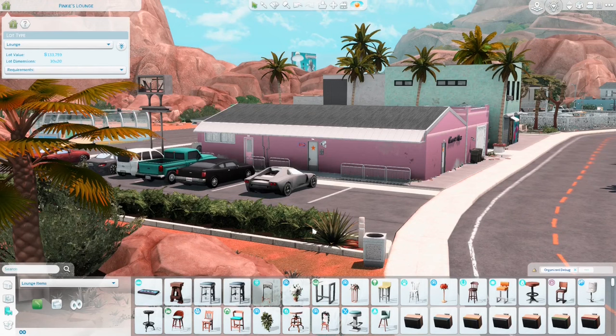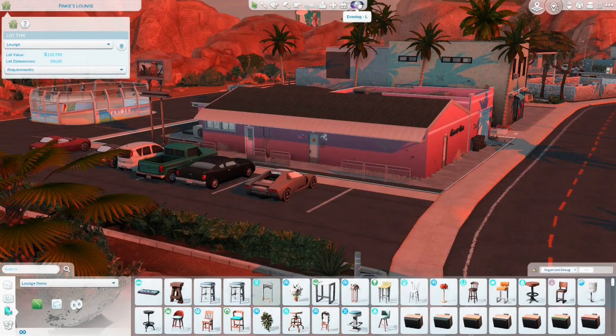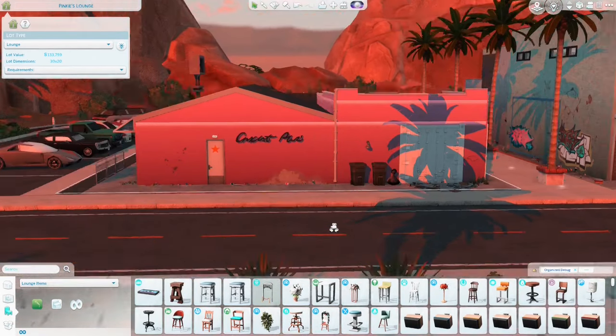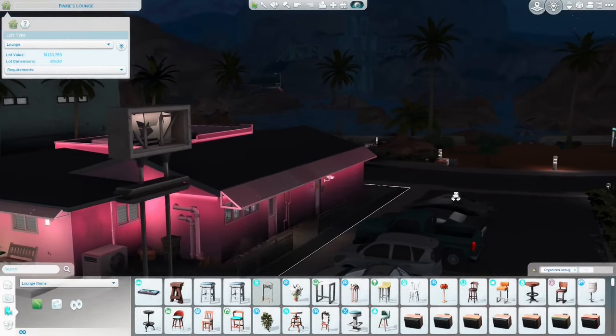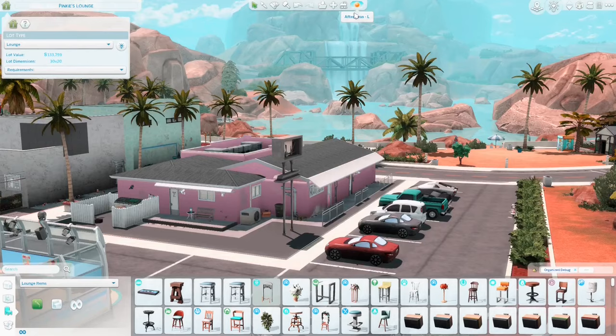I'm so obsessed with Sunlined — I do not want to play the game if it's not installed. This is what it looks like during the afternoon, and evenings are super pretty. It also makes everything really dark at night and neon lighting pops really well. And here's morning and then back to afternoon.